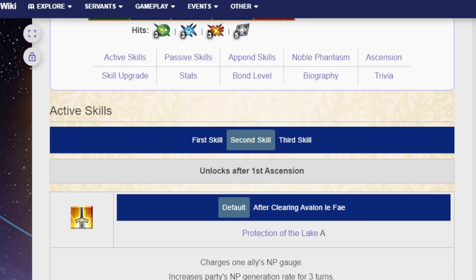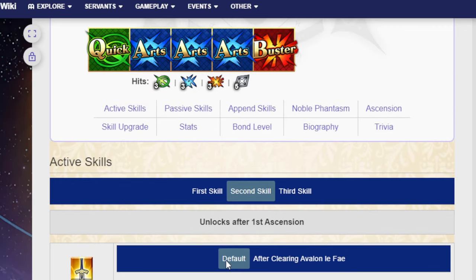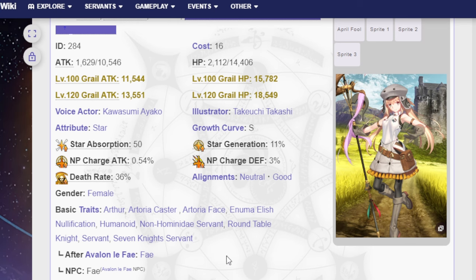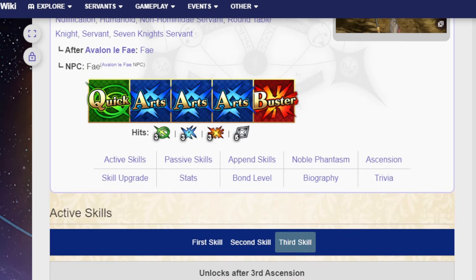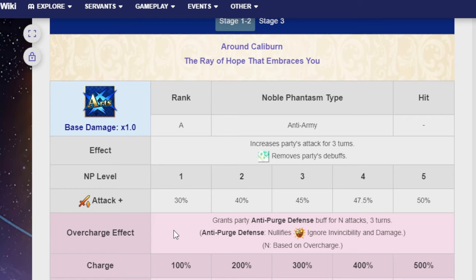So in challenge quest scenarios, you can have NP generation rate go to the entire party, letting them get their NPs faster. If you're using your NP faster, you're ending the fight faster. The fact that this ability of hers can be used both offensively and defensively is great. If you're on wave three of a loop and you're missing that last bit of damage, you can throw in an additional 30% attack from both Castorias — that's an additional 60% attack.